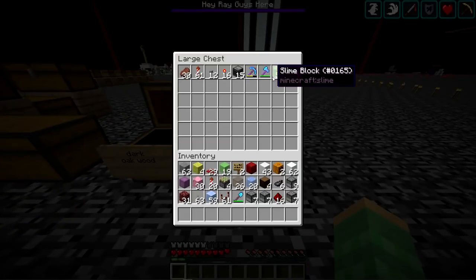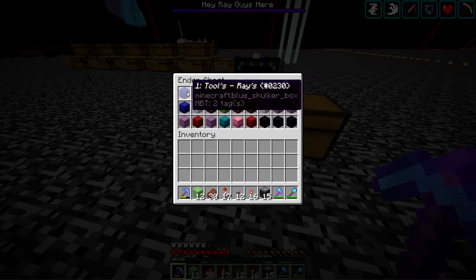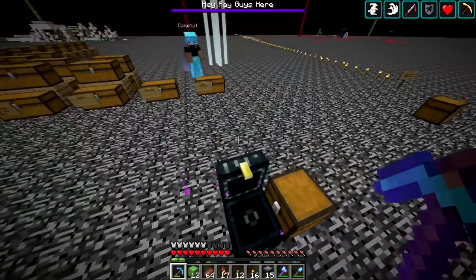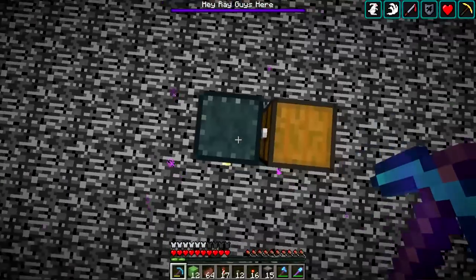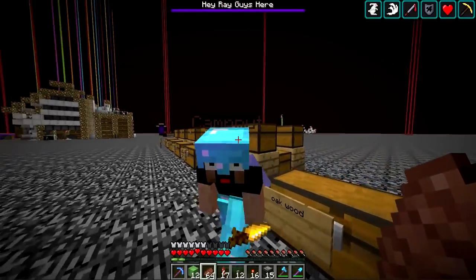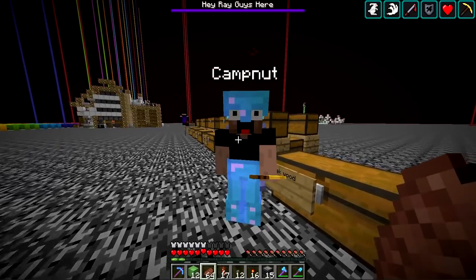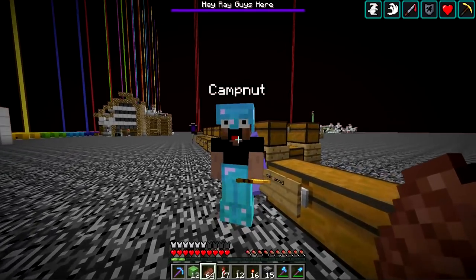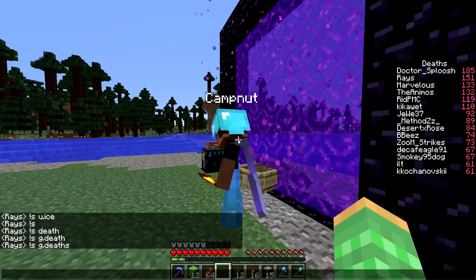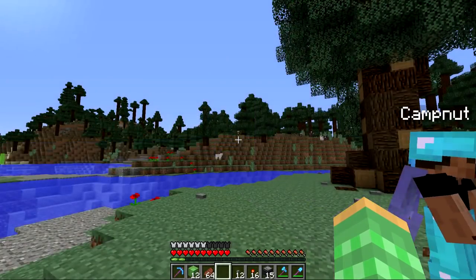Now we're going to be so organized — got our whole ender chest full. Campnet is the savior. We're going to have to use all this and build some cool aesthetic things, as Campnet is well known for building really cool buildings and structures. This is going to be a big harbor here — a big bay area kind of shrouded on the sides.